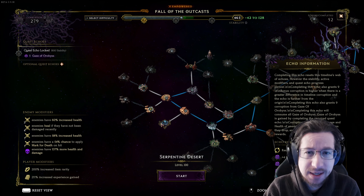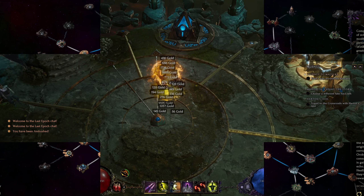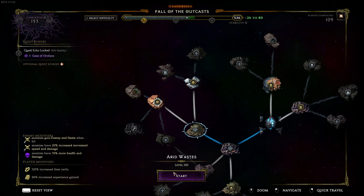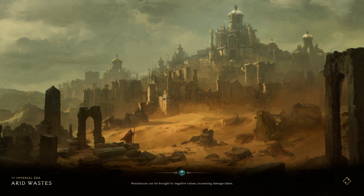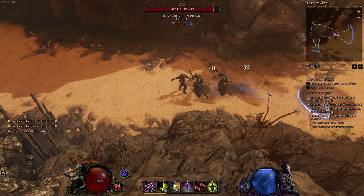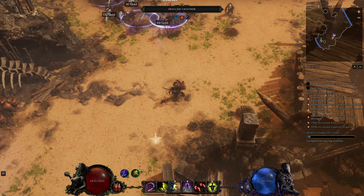If you're coming from Path of Exile, this is kind of like the mapping system. If you're coming from Torchlight Infinite, this is like the Netherrealm. If you've played Diablo III, it's a bit similar to Greater Rifts, but with a lot more area diversity that you can actually somewhat target, though enemies within the zones are kind of random. And if you've played Diablo IV, think of this as your nightmare dungeons.